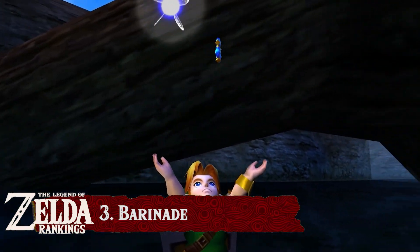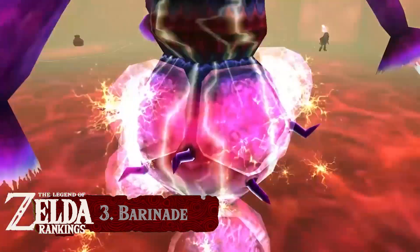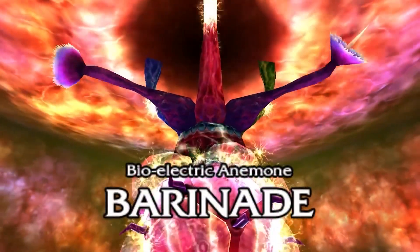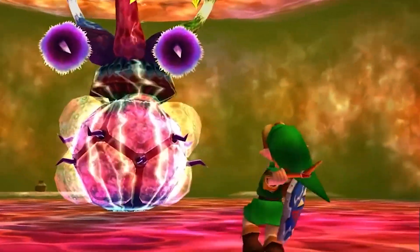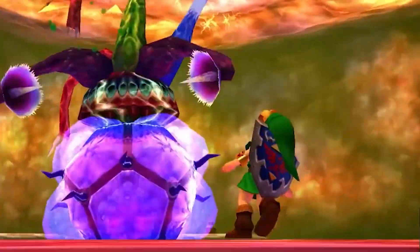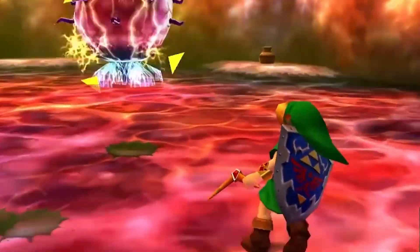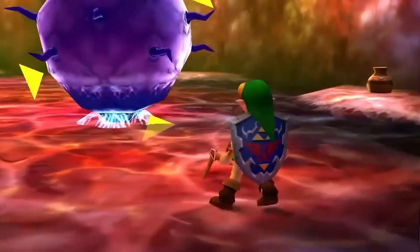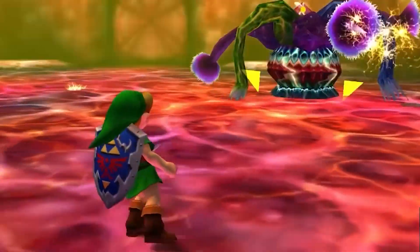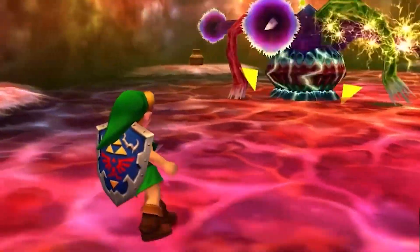It may not have any personality compared to most of the other entries on this list, but what it lacks in humanity it makes up for in a rather convincing spectacle. After all, this is the final dungeon boss you fight before pulling the Master Sword. As such, this boss forces you to Z-target while moving around to release its electric tentacles and jellyfish. Spinning to electrocute you, this boss can be a real threat if you haven't mastered Z-targeting, sidewalking, and the boomerang — a final test of your child-Link skills. It is menacing and able to kill you in no time if you are reckless.